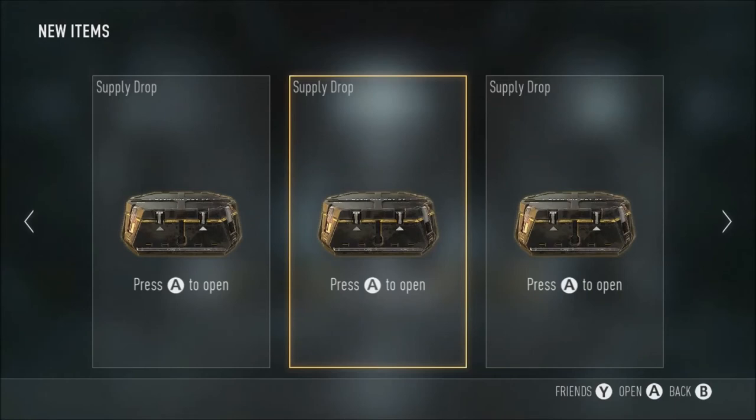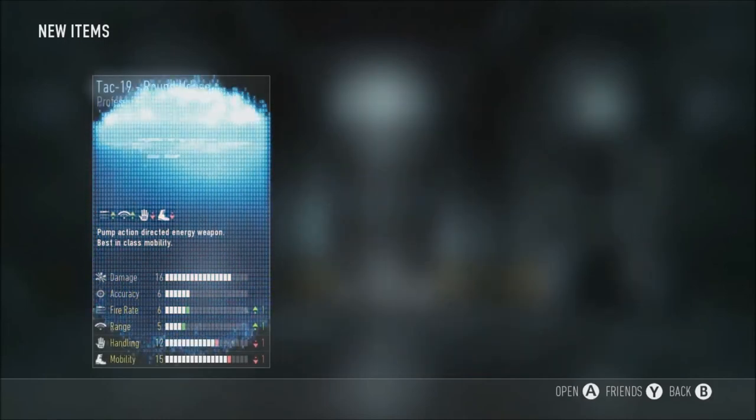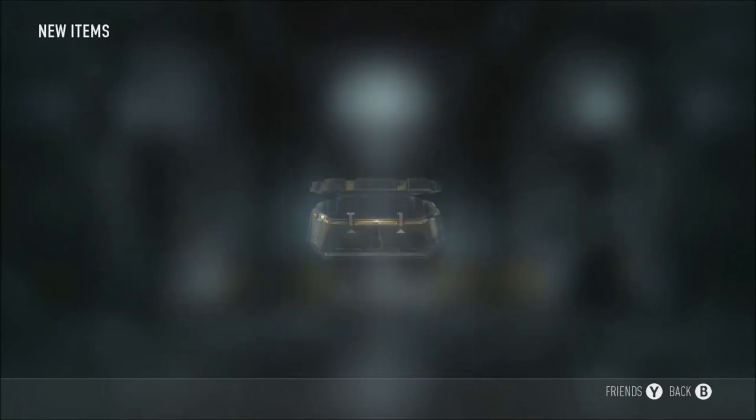Alright guys, I am back — this was literally five minutes after the other recording. Five minutes! I got two supply drops in my match of kill confirmed — two from normal gameplay due to the rapid supply, and then one from the actual challenge. That's pretty insane. Five-minute match of kill confirmed and I got them just like that. Supply drop number one: the TAC 19 roundhouse — oh, that looks pretty good actually. I'm gonna keep that. Minus handling, minus mobility, but that's pretty sick.